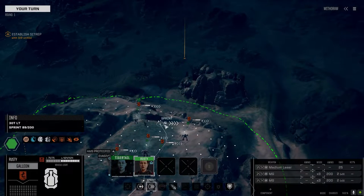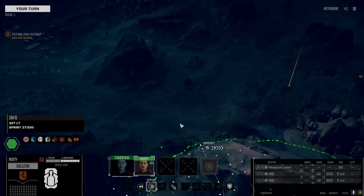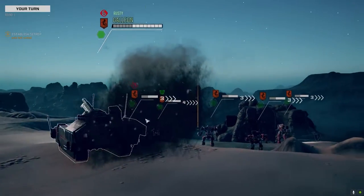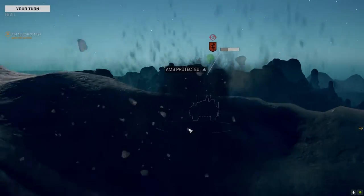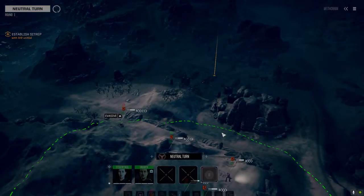I left the Clint behind this time and brought the Wolfhound with us, just for some extra laser firepower. Plus I don't want to do any splash damage to our base. If we're facing the enemy, I want to be able to get some direct fire and save as many of our buildings as we possibly can.